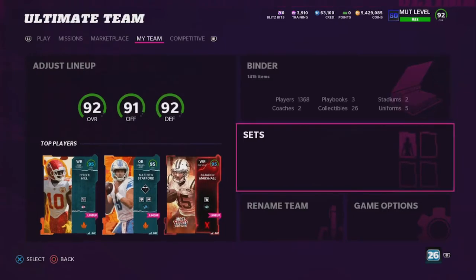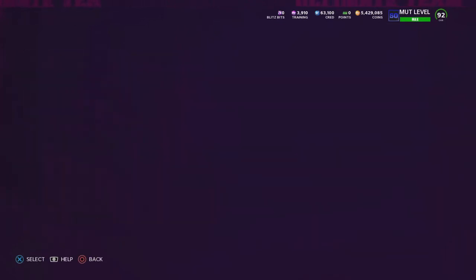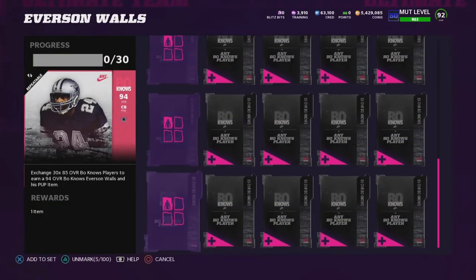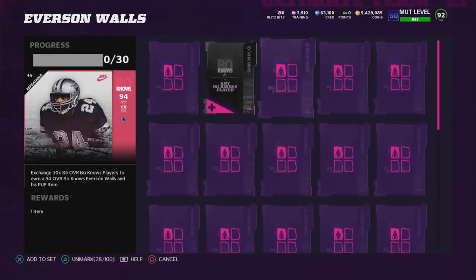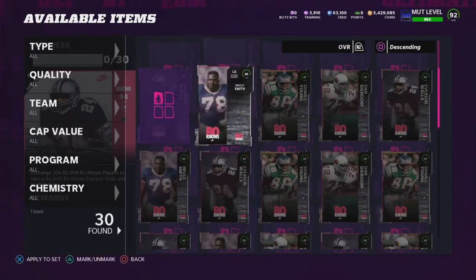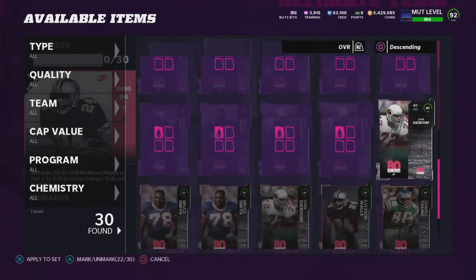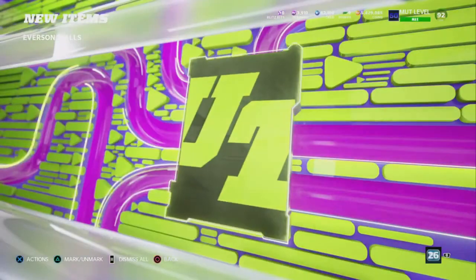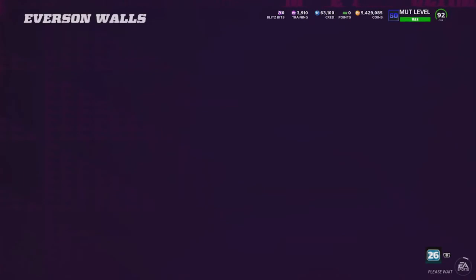I spent about 700k on the set — I ended up picking up all the set pieces before the video. Head over to the bonus promo program. Everson Walls is going to cost 30 cards — I picked up 30 exactly. We're going to add all these cards in. We're going to be able to sell this card for about 700-750k, and the power-up for about 100k, so we're going to make a quick 75k. It took me maybe 5 minutes to snipe all these cards because they're getting thrown up rapidly right now. Everson Walls — that is a sick animation. There we go, and that's the power-up card.